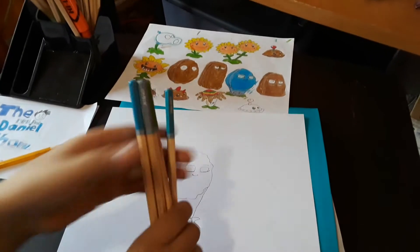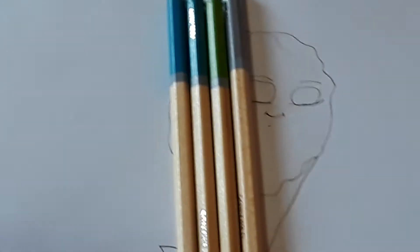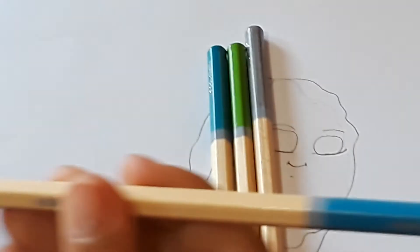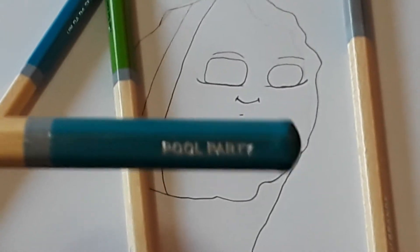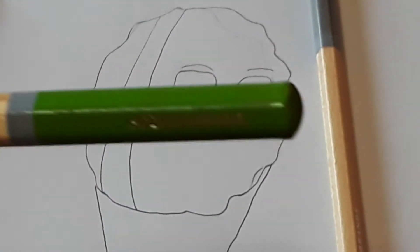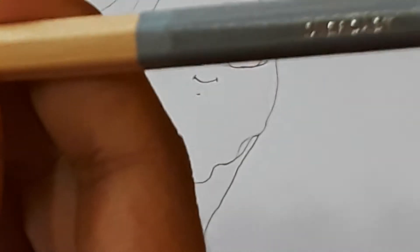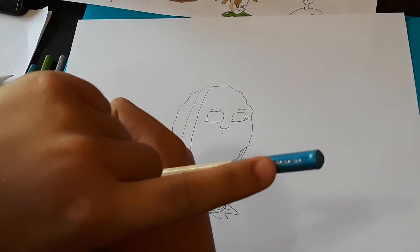Now I'm gonna color the walnut. The colors you need — if you have these crayons — first you need 'Under the Sea', then 'Pool Party', and for the leaves we need 'Fresh Greens'. Sorry it's too shiny because of the lights. Let's start coloring.